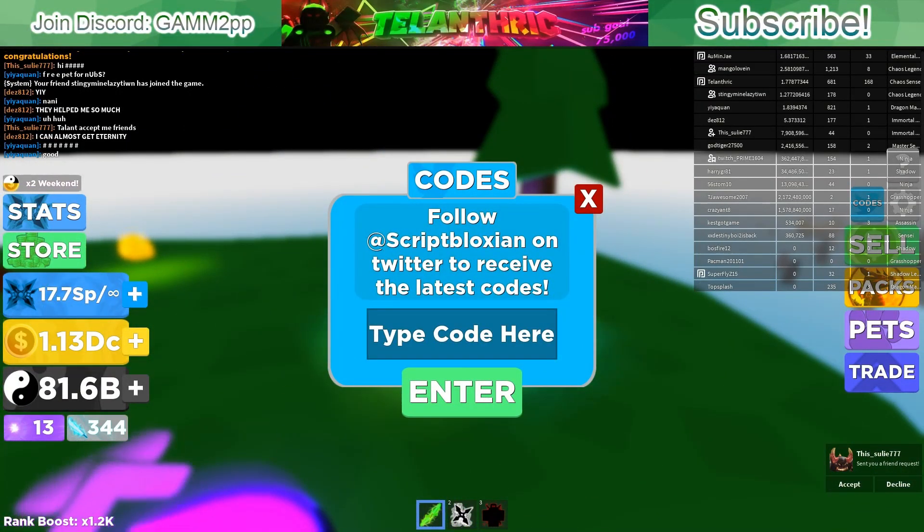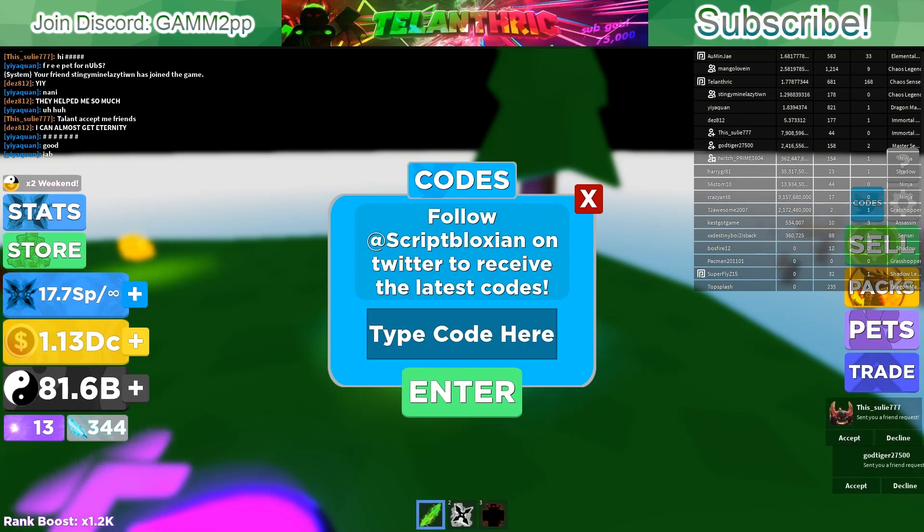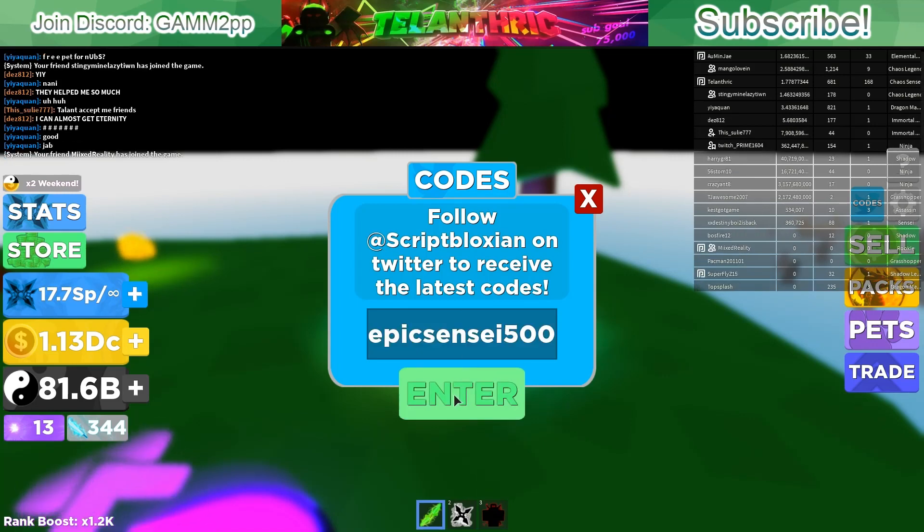Alright, let's get into the codes. Starting with the first codes and then we'll get to all the new codes. The first code is 'launch100'. All of these give either a chi boost, coin boost, or souls. Next code is 'epicsensei500', and next is 'fastninja100'.